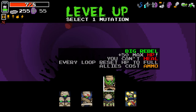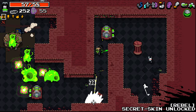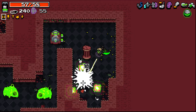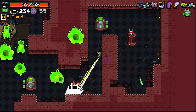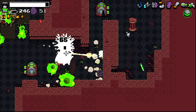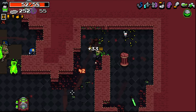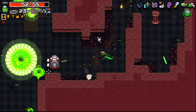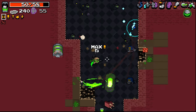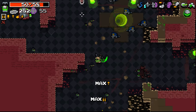Plus 50 max HP, you cannot heal, and every loop resets your HP to full. Allies cost ammo. Pretty wild, pretty wild! But no healing for us, which does mean to be slightly more careful around the big dogs because they do a lot of damage. This is good stuff. I can put this mutation crown down now as well.